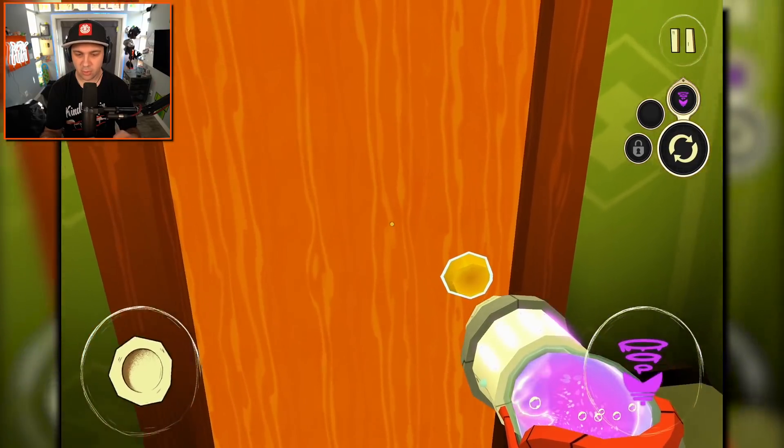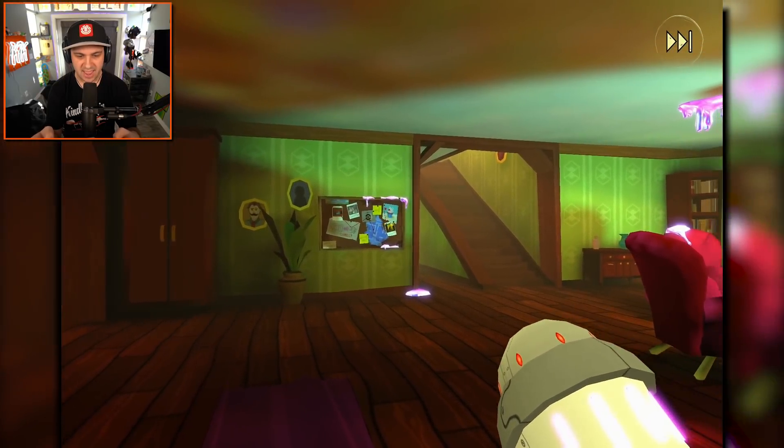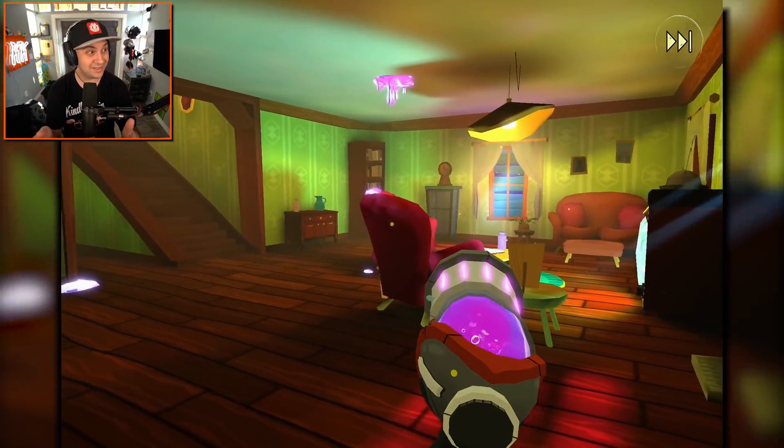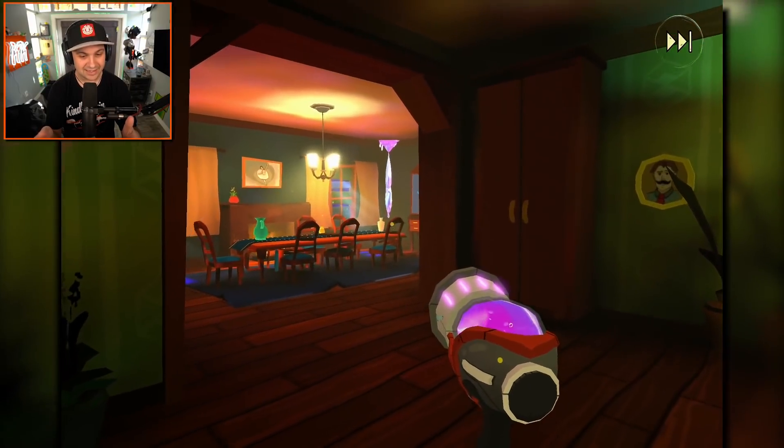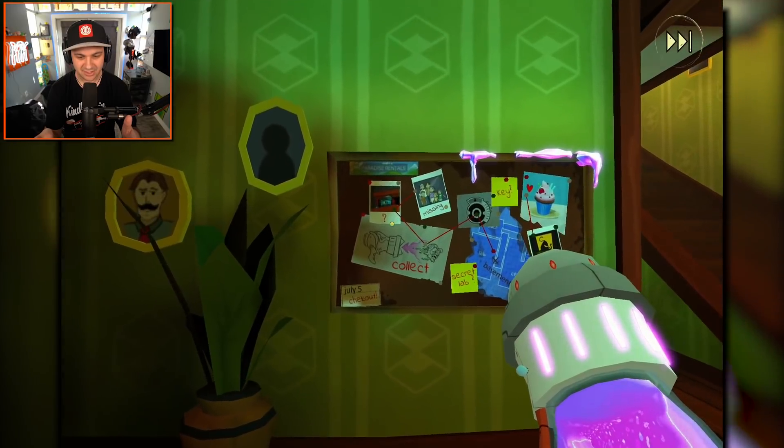Click on the door to open or close it — all right, we're going in. I guess we're in the house. Oh my goodness, this looks really good. It's got, like, a Hello Neighbor sort of vibe to it. I like the look.